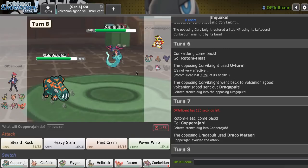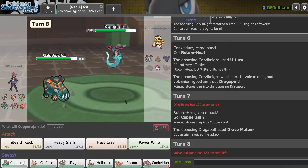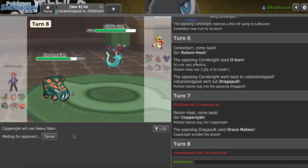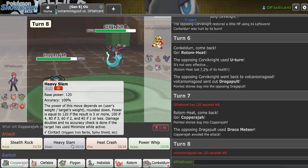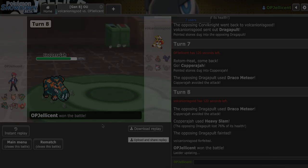I really don't understand why this guy can't hit a single move. I'm pretty sure they're locked in as well. If I confirm it, I could go for Heavy Slam. Here's the thing — if they kill me with a Fire move, the play is Heat Crash; if they stay in, I'm dead anyway. No, it's just Heavy Slam. This guy's gonna run — this was not even a game of Pokemon. Yeah, there we go. I'll be right back.